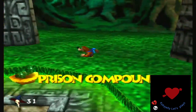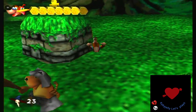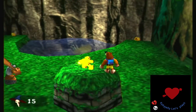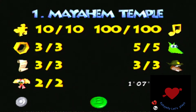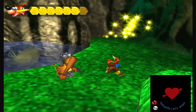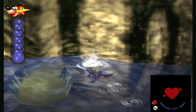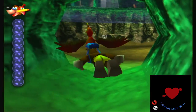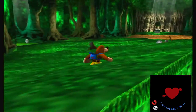So now all we gotta do is collect the Jiggy. No fancy fanfare for getting all the Jiggies, but there you have it. Since we're done here, we can use the shortcut to go back to Glitter Gulch Mine.